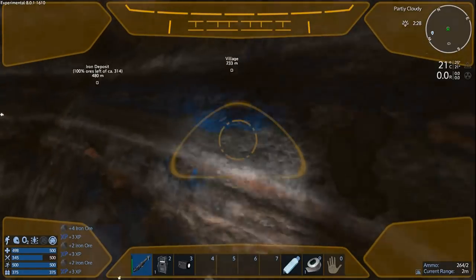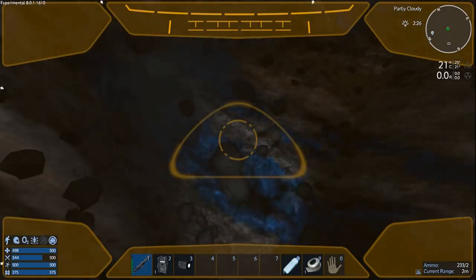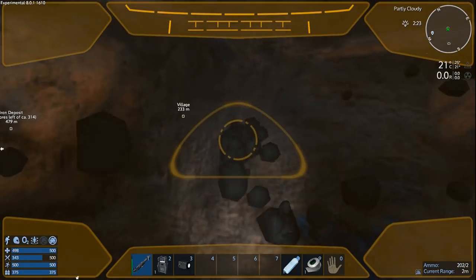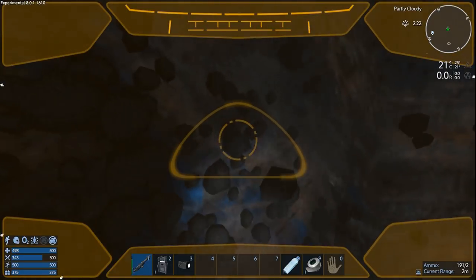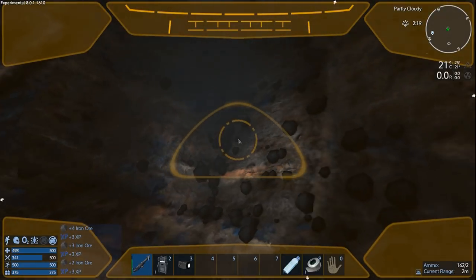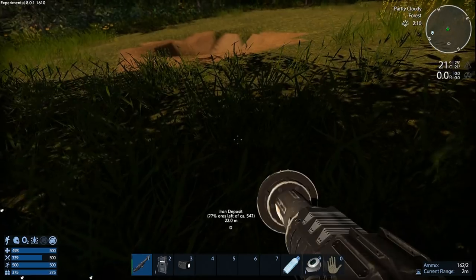I know it's kind of boring watching me mine, but it's a necessary part of the start to these games. Let's see — 119, that's 238 smelted. I need about 150, so that leaves me 80 for other stuff. That's not bad, let's move on. I need to find copper or more copper rocks.